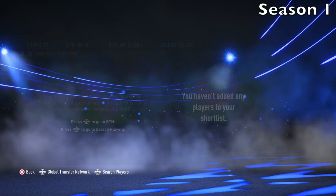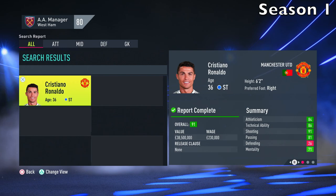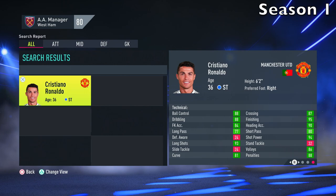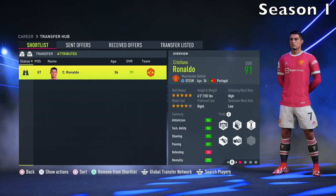First things first, we need to go to the transfer hub and search for Ronaldo. So this is basically Season 1. We're going to put him on our transfer list just to keep tabs on him. As you can see with the scouting report: 91 overall, 36 years of age, a striker, 38 million value. Athleticism is all in the green. Physicals are decent but going down a bit — acceleration 84, agility 86. I expect that to decrease as he gets older. Sprint speed is still pretty high, and technicals are great: finishing 95, heading 90. We're going to simulate to the end of the season and see what he's like in Season 2.